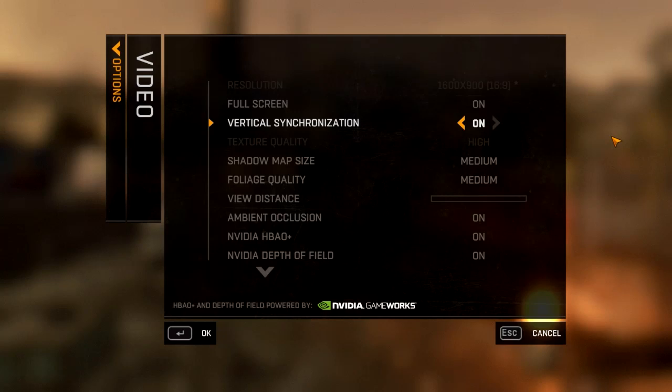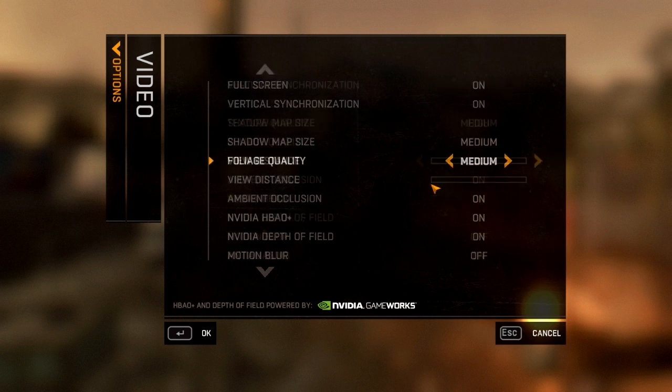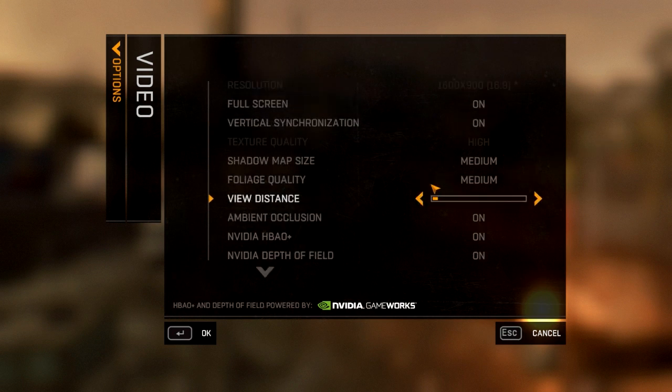Hey guys, it's The Average Gamer here today. Today we're playing Dying Light on my NVIDIA GeForce GTX 750 Ti. I have an AMD FX 6300 6-core CPU at 3.5GHz, 16GB of DDR3 RAM, and I'm running this on Windows 7 64-bit.